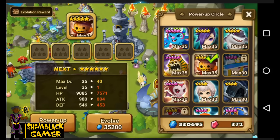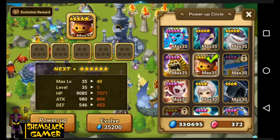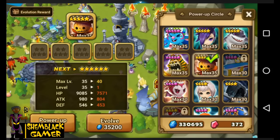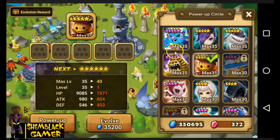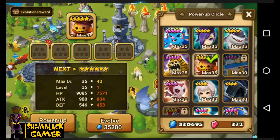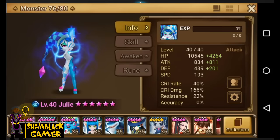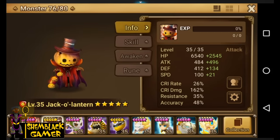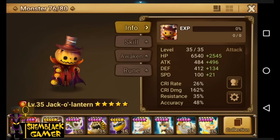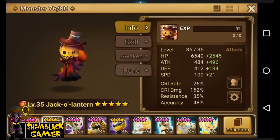We're gonna see what he goes up to after awakening. Let's go back to Jack-o'-Lantern — his speed is at 121, so we know his speed is going to go up to 122. He has a pretty good crit damage at 162, but his crit rate is kind of low.